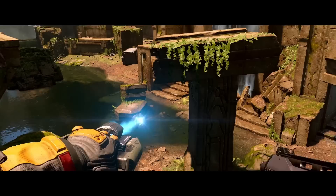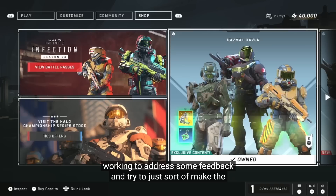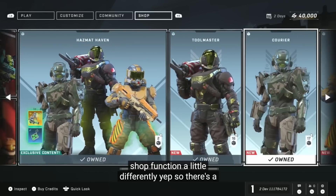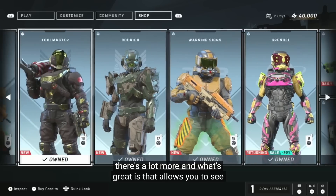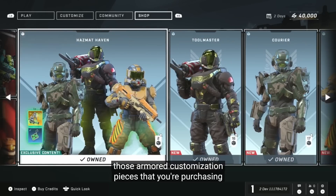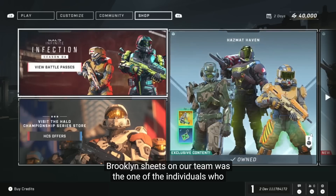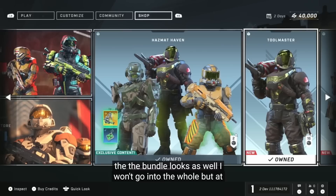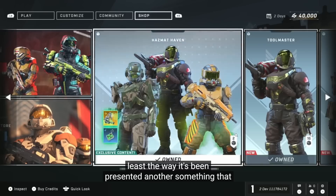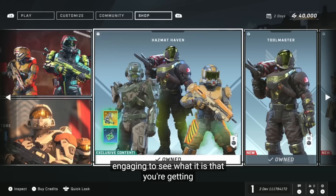Moving away from the battle pass over to the store, you'll notice the store has had a little bit of a UI overhaul and it looks pretty good. Straight away we can see where you view the battle pass, the Halo Championship offers, and also our first new super bundle — Hazmat Haven. This contains an armor set for hazmat, an armor set for the Mark VII, and also another bundle which is a weapon set giving you two weapon models, a weapon coating, and an armor effect. I have a feeling it's going to be somewhere between the 3,000 to 4,000 credit margin. If you buy the super bundle, it does have some exclusive content like a mythic effect set and a weapon charm. You'll also notice all of these bundles are available individually too, so if there's a specific set you want, you don't have to wait for it to be broken up — you can just get the bundle you want.